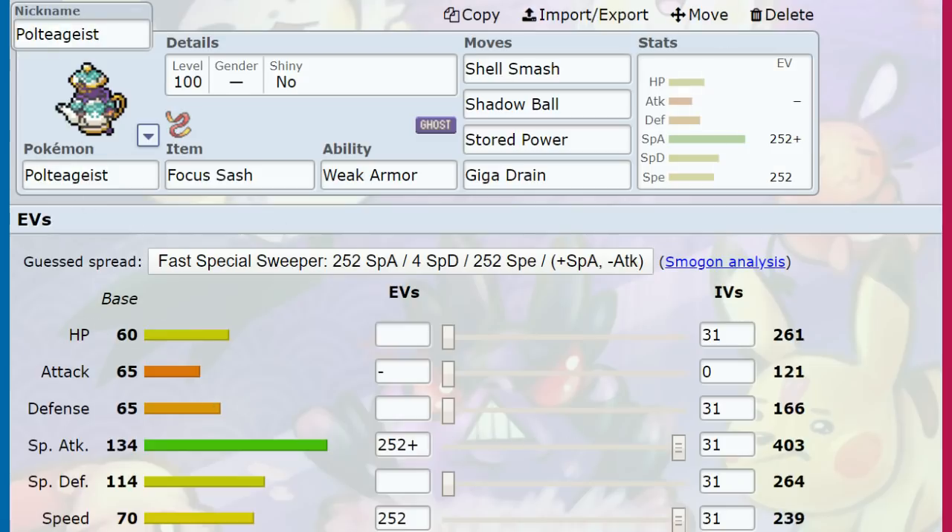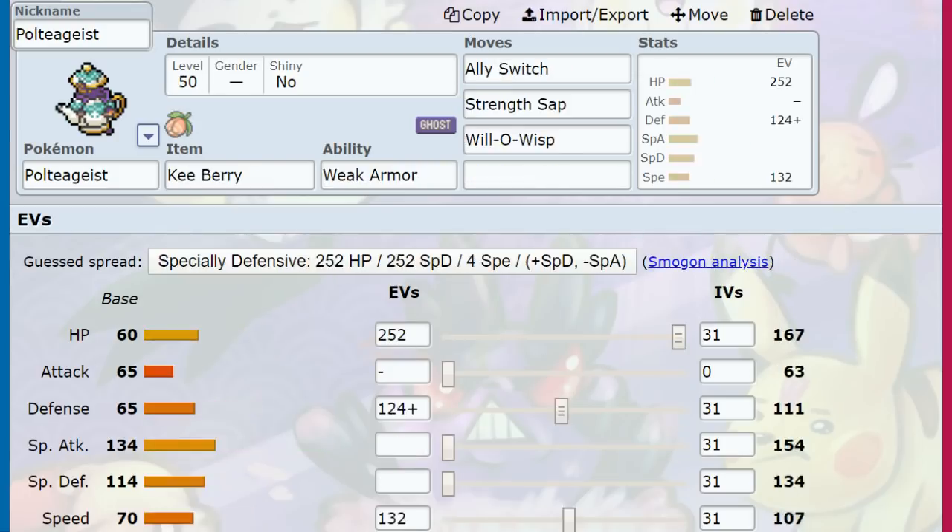There are specific situations where Poltegeist excels, but against most teams it doesn't work that well. It doesn't work well against most teams, but if you've struggled against it, the good thing is it's just not that common. Overall, that's how you use Poltegeist, how I'd like to see people try it, and some weird doubles tech that could still be pretty strong. If you enjoyed the video, hope you have a nice day — thank you very much for watching.